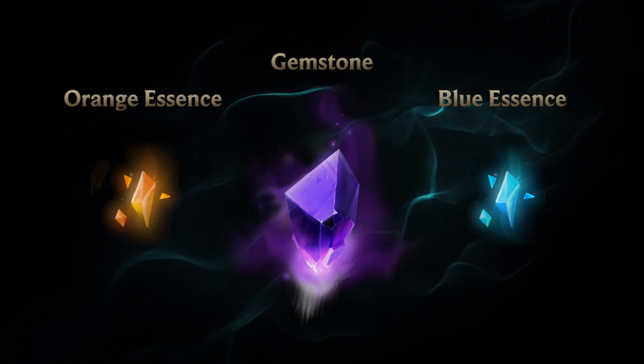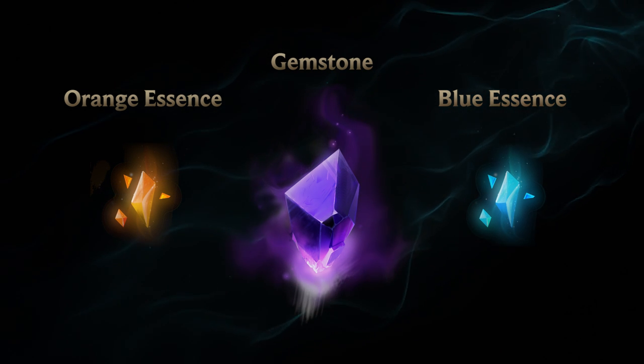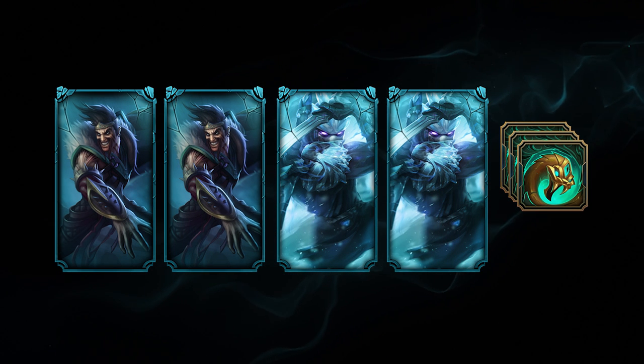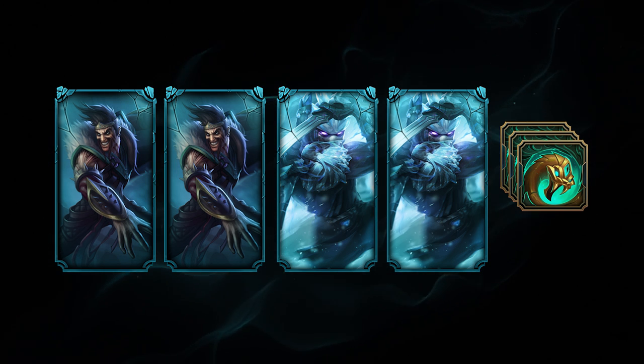Sometimes you will also get bonus components like gemstones and essences on top of those loot — we'll go over these items later. Chests are completely random and can contain loot that might be duplicates of content you already own. Fret not, you'll be able to put them into good use in a variety of ways.